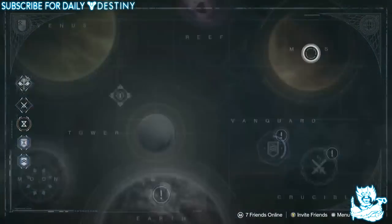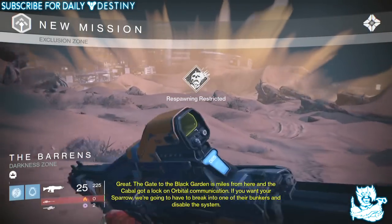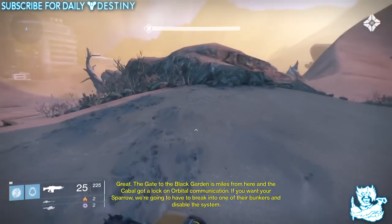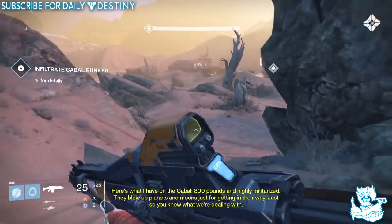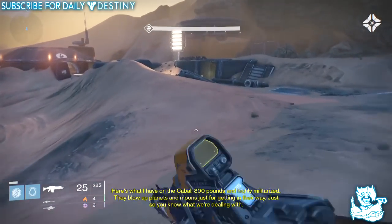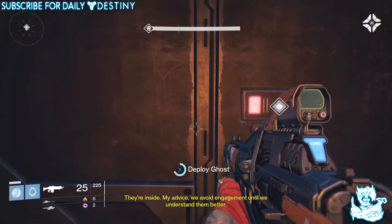Getting into it — you want to go to orbit, go to Mars, and look for the mission called the Exclusion Zone. Change the difficulty to level 18, the first heroic modifier level, and start the mission. When you land in, go forth with the mission. You won't be able to use your vehicle so you'll have to run to the first checkpoint. You'll also need the Resupply Codes consumable, which gives you more glimmer from kills, plus a very accurate auto rifle and maybe a sniper rifle.